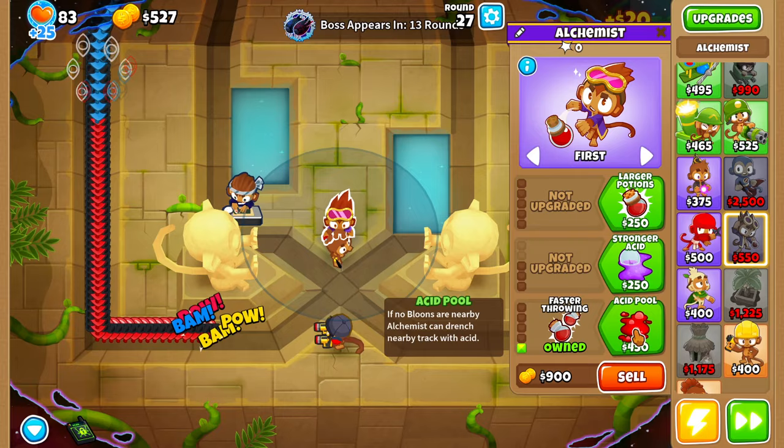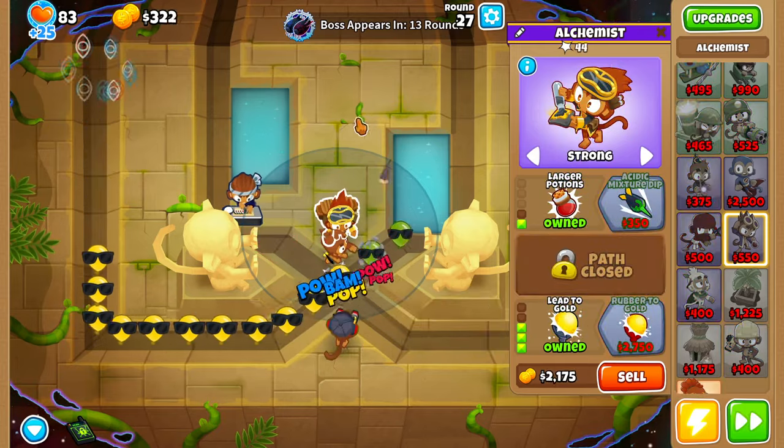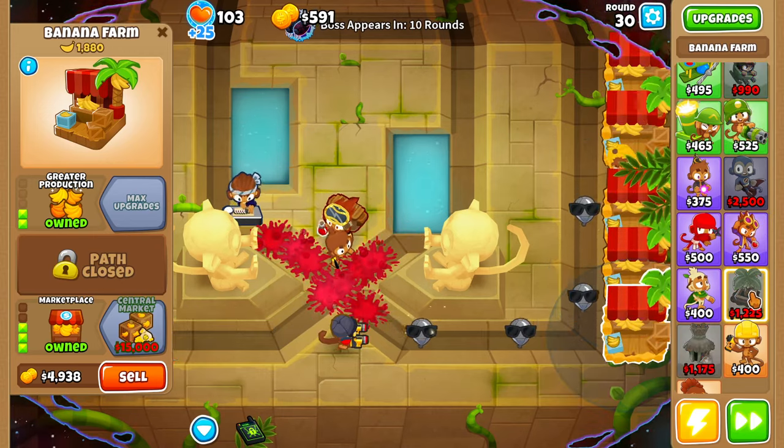We'll upgrade this alchemist up to faster throwing, then acid pool, then lead to gold with larger potions, and swap its targeting over to strong. Round 29, here's our fourth marketplace. Round 30, here's our fifth marketplace.